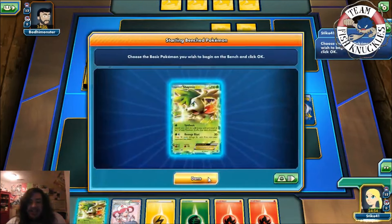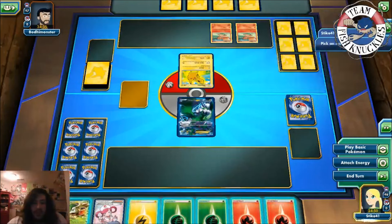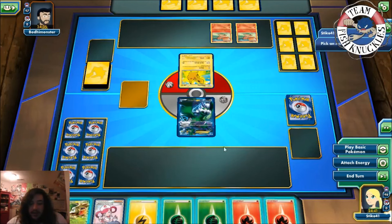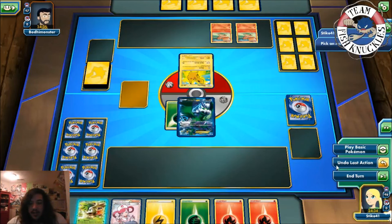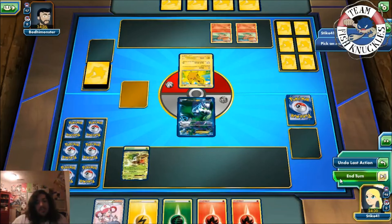Don't want my opponent to have an easy Lightning target. They have Pikachu, Vulpix, Vulpix — oh no, most of my Pokemon are weak to Lightning! This is not good for us. We'll attach a Grass energy to Tornadus, put down Shaymin, attach a Grass energy to it, and end our turn.